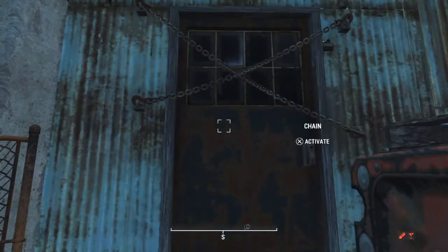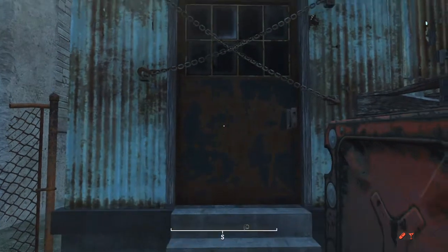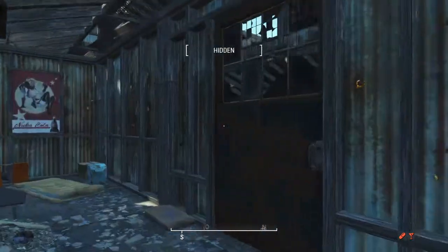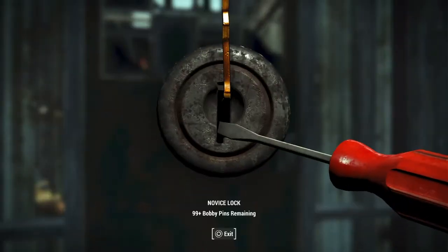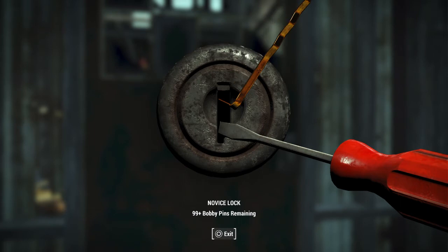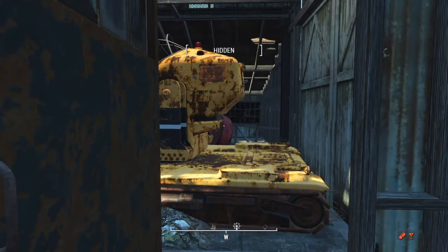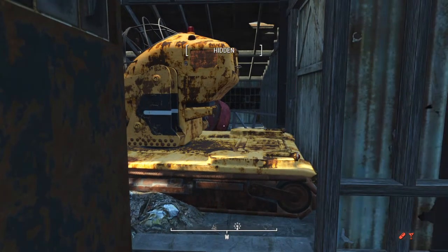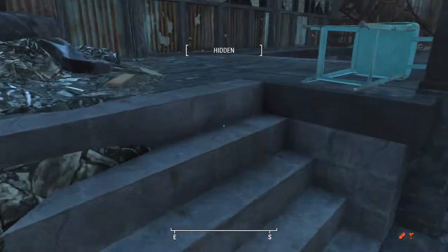We come around and we'll reach this door. Sometimes the map takes about 10 seconds or so, maybe 5, to load, so if you have to, just wait for that. Then you can go ahead and activate that chain for the door to open — we'll unlock this door. Now in here there are two swarms of flying ants: a normal ant and a legendary ant. We'll go ahead and take all of them out.